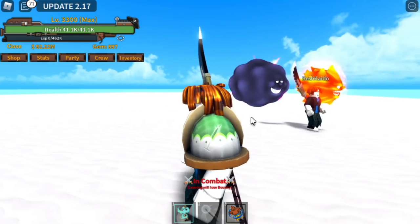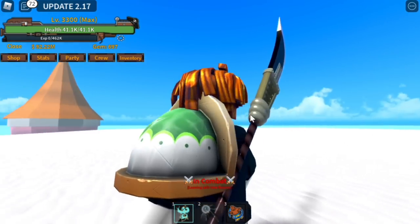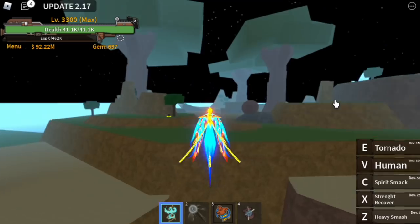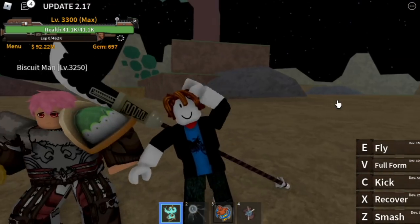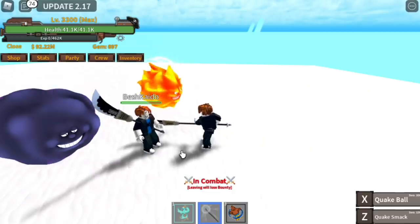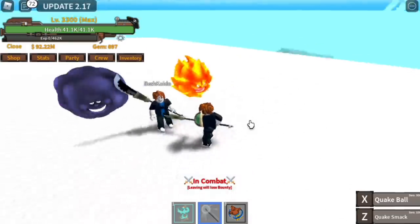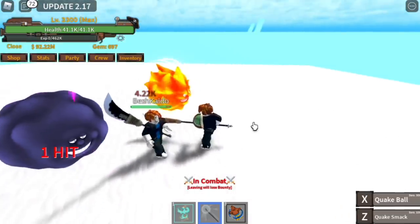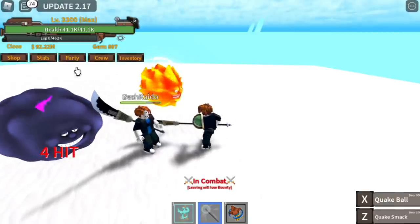Next up is the Biscuit Shoulder, and you can unlock this accessory on Loaf Island. You need to defeat Biscuit until he drops it — he is actually wearing it. For the stats, it gives 3% increased sword damage. This is easier to get compared to the Knight Necklace. Damage went from 4,100 to 4,200.